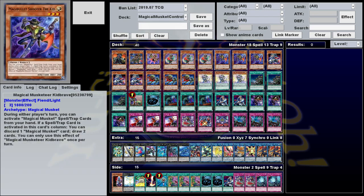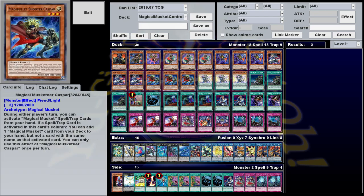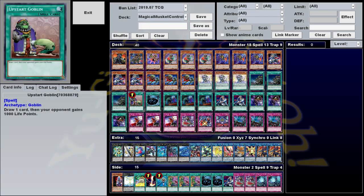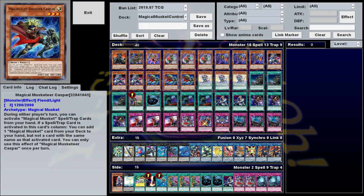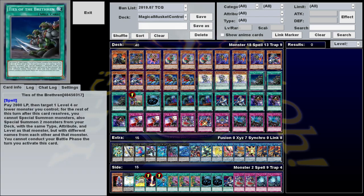But yeah, there's the basics of the deck. Pretty much everything else in here is just kind of a tech card. Some of them are Magical Musket staples. Upstart Goblin, for instance — great way to draw through your deck while triggering a Musketeer's effect. Ties of the Brethren, also key. It's pretty much the best first turn play you can make. It lets you turn any of your level 3 monsters into the Casper-Doc combo I was talking about while triggering one of your Musketeer effects in the process.